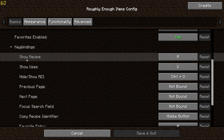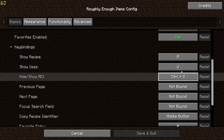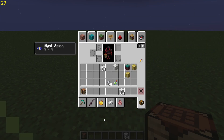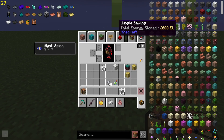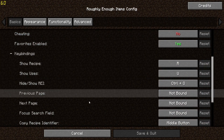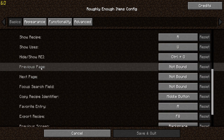You can change those keybinds. You can even press Ctrl+O to get rid of the REI background. In the REI settings you can set keybinds for going to different pages — so if there are multiple uses for an item, you could set a keybind to go through the next page.